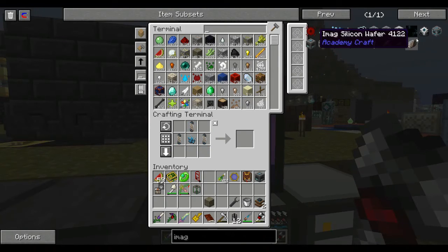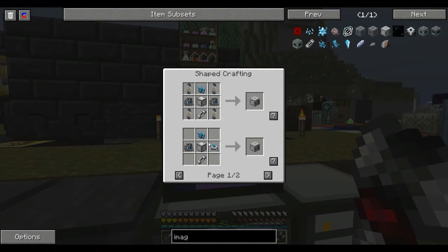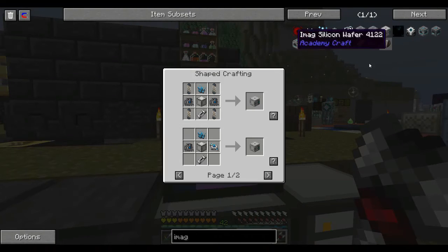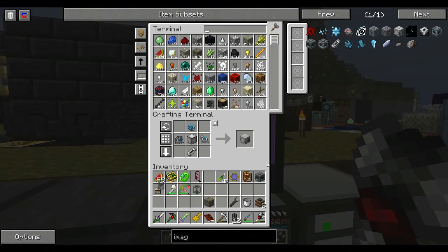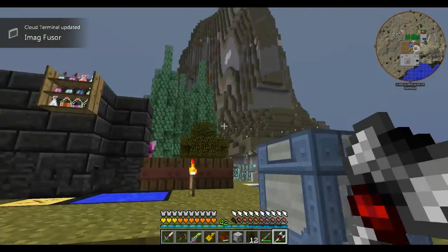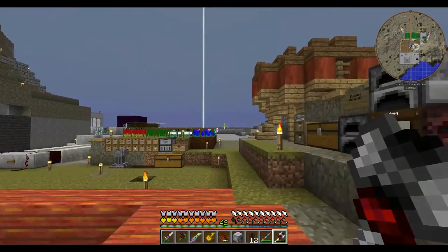Energy unit... yay! Energy converter. And we want to make the iMag fuser. We've obviously gotten a new item there.